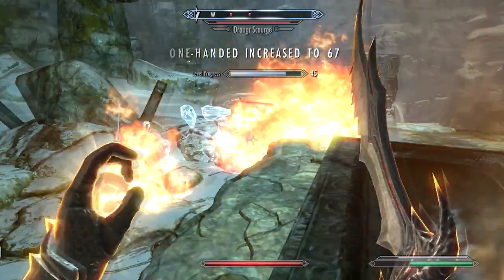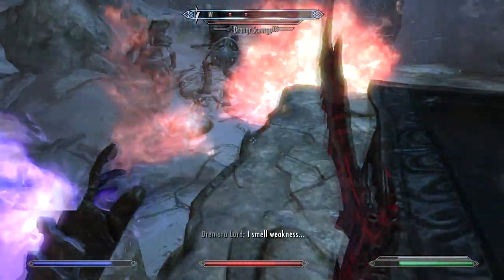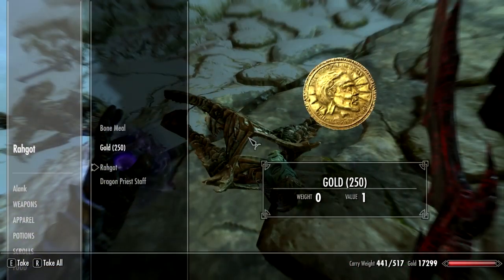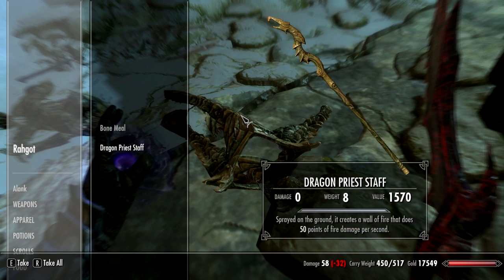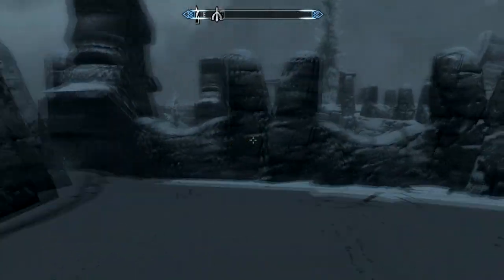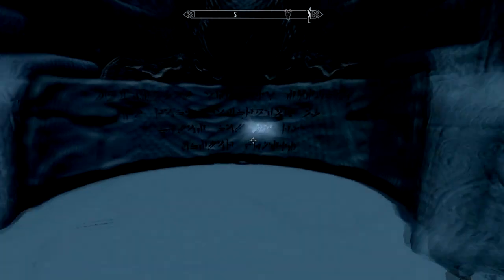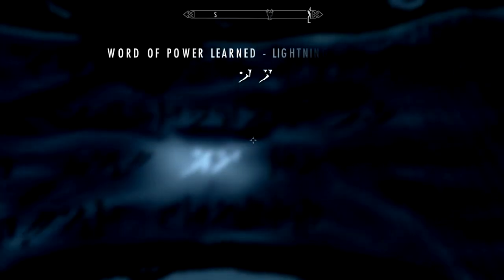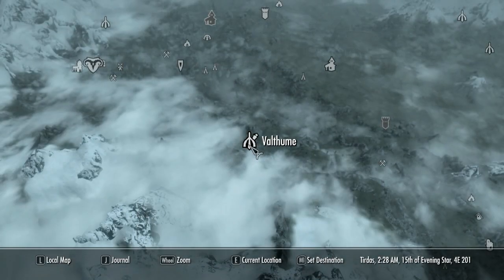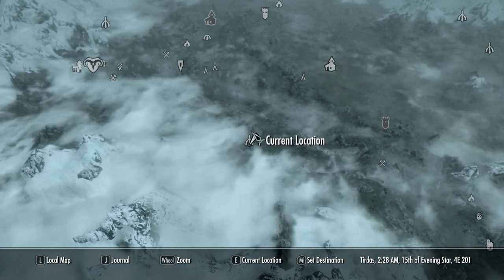Down he goes. Then just finish off these Draugr and we're good to go. His mask gives you increased stamina by 70 points, which is quite a bit — it's quite useful. And his staff's really good if you're into using staves, though I never have been. Here's his word wall — it's one of the words in Lightning Storm, depending on which words you've got.